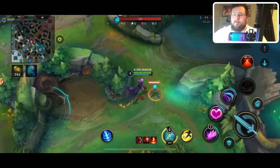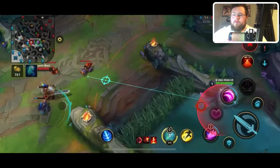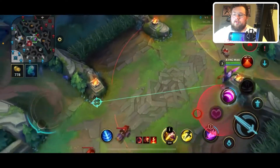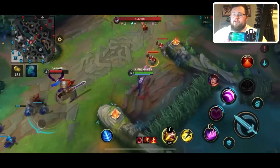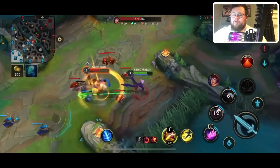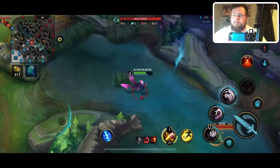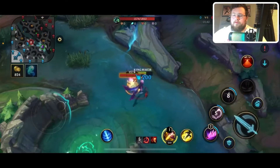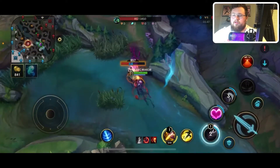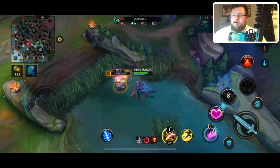With Garen being so overextended you're definitely going to want to look for a gank. A lot of times you can come around from the backside, which is a better ganking position as long as you don't get caught out. Come up here for a gank — if it works out great, you get the kill, then go back to farming and grab the bottom side scuttle crab. Save your smite for topside just in case.